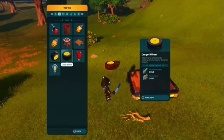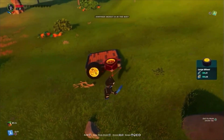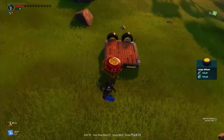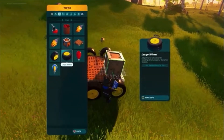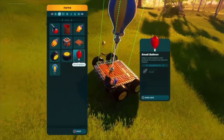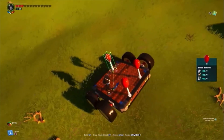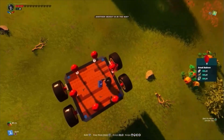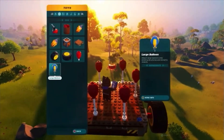You can either connect wheels to this to make it move. For example, we could add wheels like this and then put a thruster on the back and we could put balloons to make it fly up. Just like that — that will make you fly up.